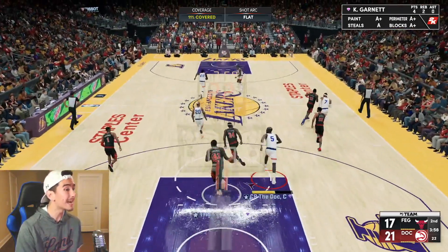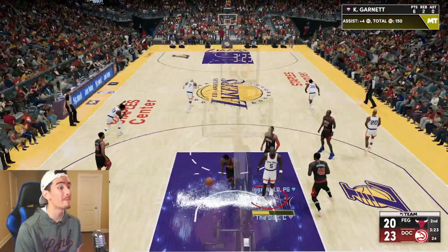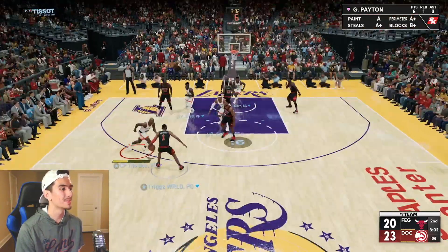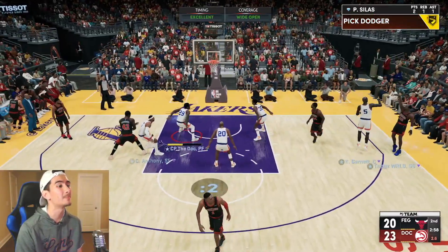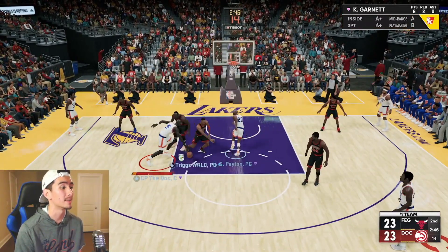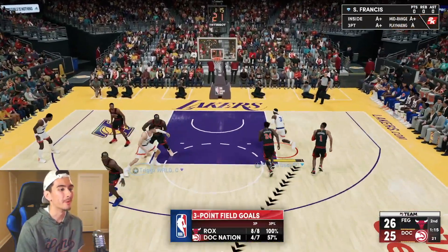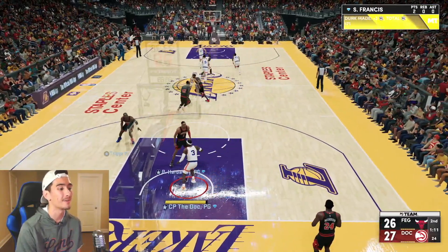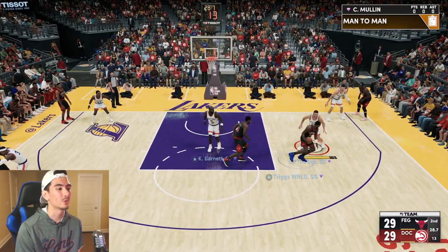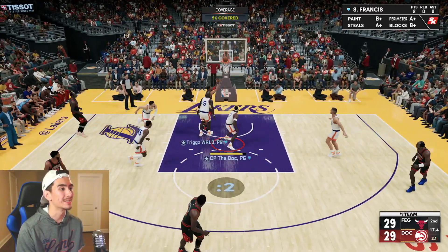Nice floater by Gary — we missed that? We can't catch a break. At least we're playing good defense. Gary Payton drives, beautiful pass, beautiful jam by KG. We're having no problems on offense and we're right there on defense too. His offense is pretty basic, we shouldn't have a tough time guarding it, but look at these screen plays he's running. On the ball I'm playing great defense, but he's getting open off these off-ball plays — I gotta give him credit because it's creative. Nice shot by KG knocked down.